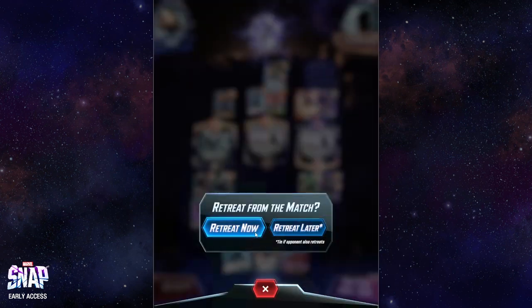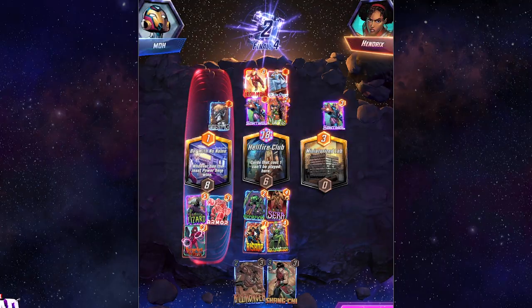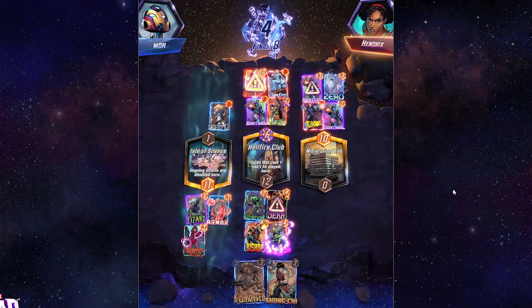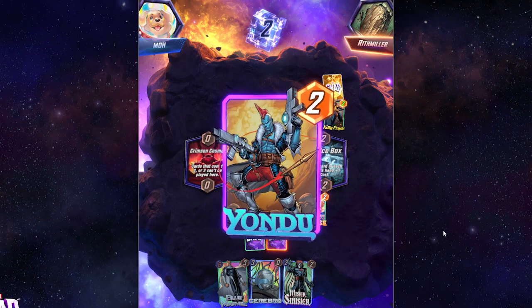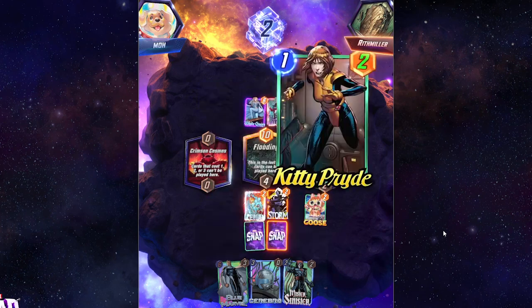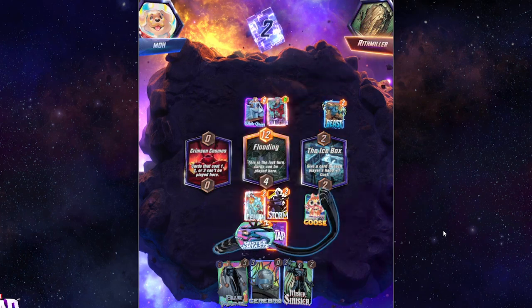Fear not though — if you ever find yourself in trouble, you can always retreat to minimize the amount of cubes you lose. Because of this, a lot of the skill of the game actually comes from knowing when you have the advantage or a strong closing hand, and snapping whenever appropriate. This dynamic actually gives Snap a very poker-esque feel to it. It becomes really important to know what you're up against, what the board texture is like, whether you're strong or weak, and whether or not you should snap, or maybe just let things play out.